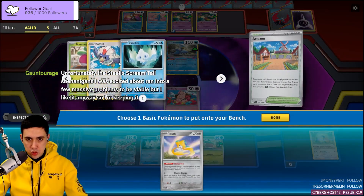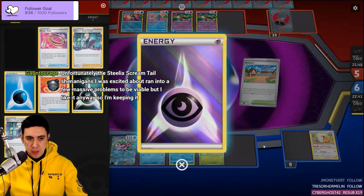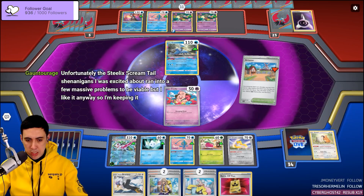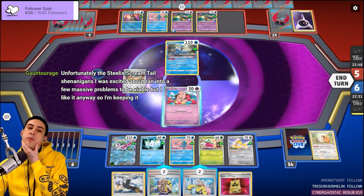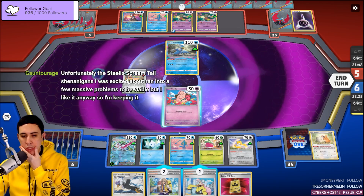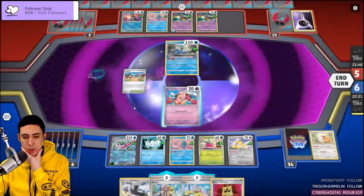We're going to take Jirachi now because we're worried about Sableye — they definitely have the Psychic Energy, so it's a fair assumption we'll need Jirachi in the near future. I could just do this over a couple of turns — Arven and then Icicle Soul. Arven for the Ultra Ball.